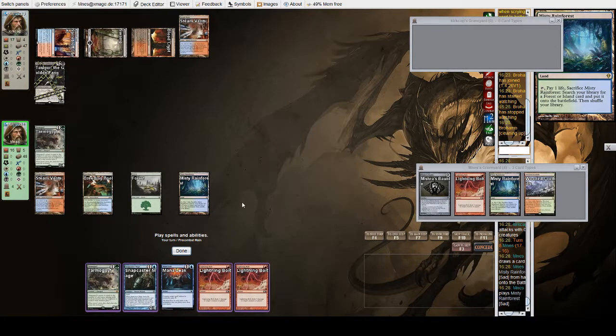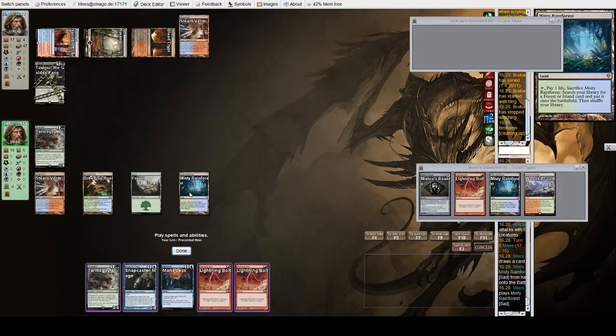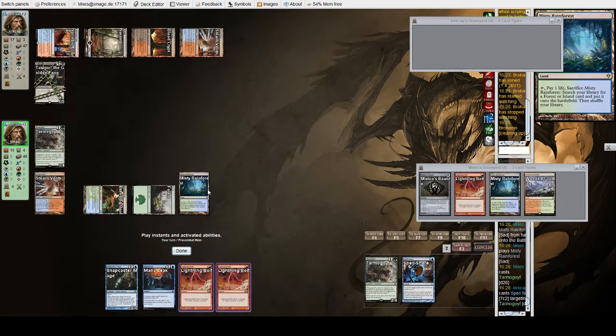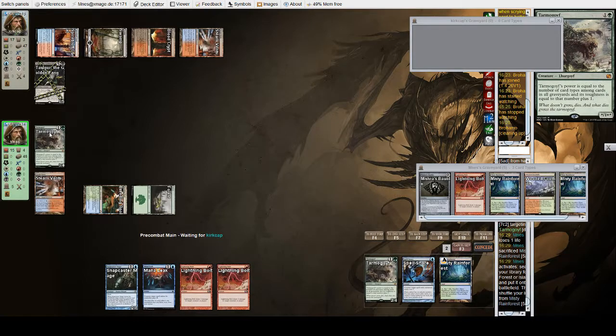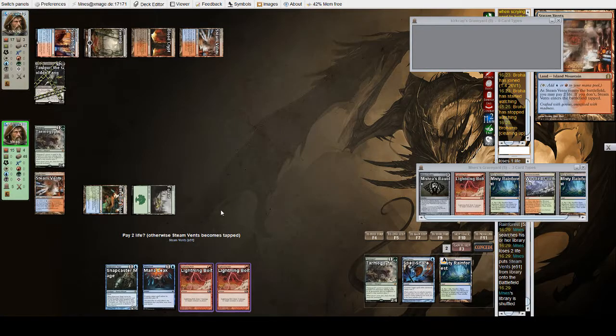We can double bolt Tasigur, or we play a second Goyf, hold up Mana Leak, and just have a decent position here. I think we're gonna go with that. Do I want to get a basic island off of this Misty? We might end up wanting another Steam Vents for double bolt, and I know I don't have any green spells, so let's just do that. Spell Snare — do I Mana Leak Spell Snare? Probably. Yeah, it seems pretty decent. They haven't pushed this Goyf yet and had quite a bit of opportunity to do so, so I'm going to assume they don't have a Fatal Push handy right now.